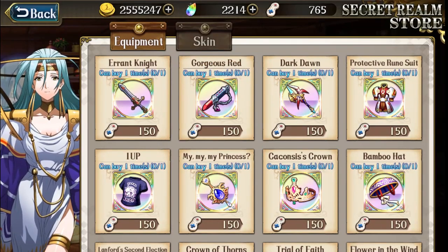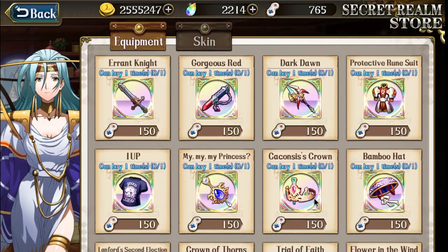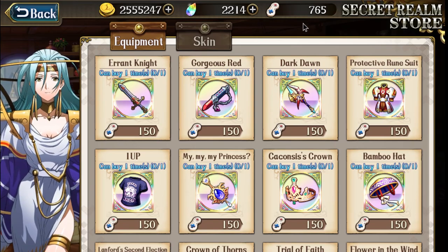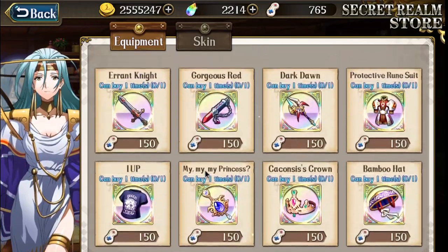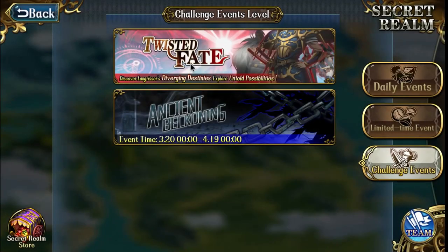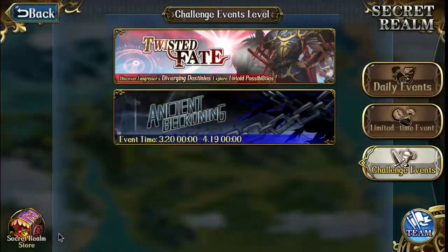What's up everyone, Air here, and today I'm going to talk about what you should buy first in the Secret Realm Store. This is important because we have limited controllers and not everyone can clear every single event. I was lucky enough to clear every single one of them, so I was able to hoard controllers. There's no rush — the Twist of Fate probably still has another hundred controllers in there.